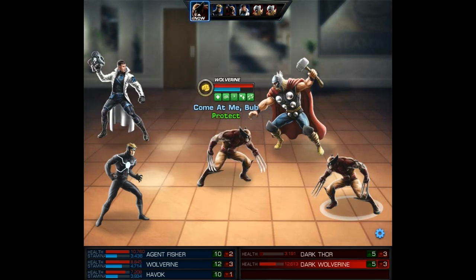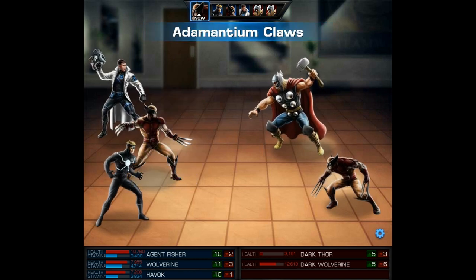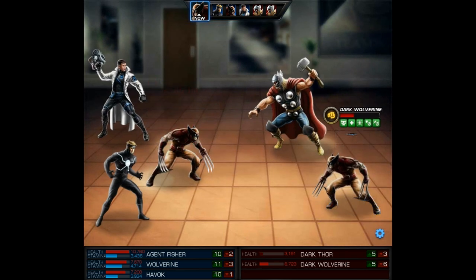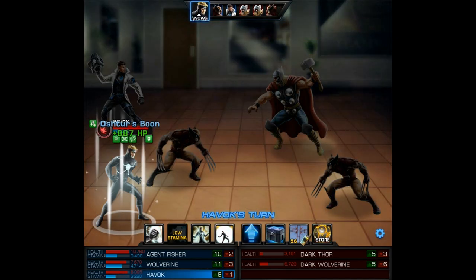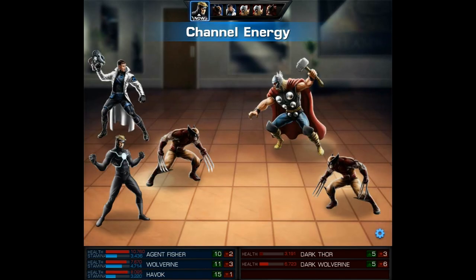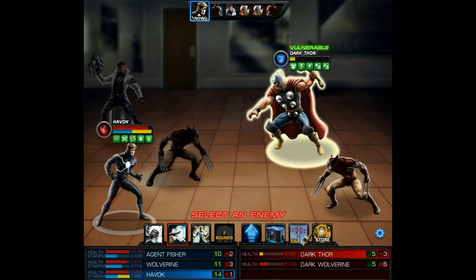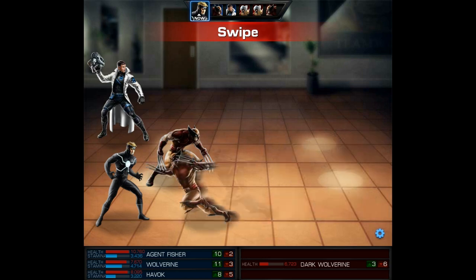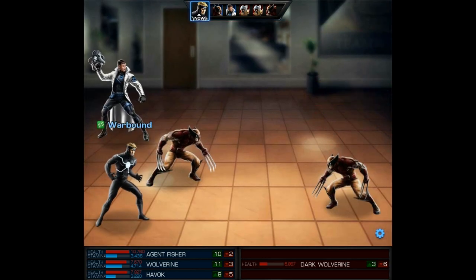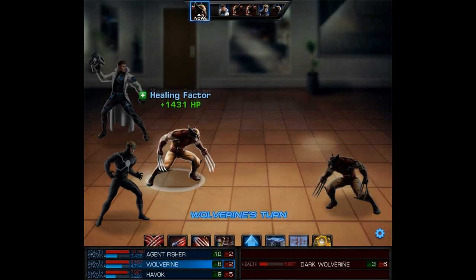As soon as Havoc gets a turn we're gonna take out Dark Thor and we're definitely gonna score another epic overkill. We will try to repeat the same thing against Dark Wolverine, but he may not last until Havoc gets another turn, especially not with our Wolverine counter-attacking him. The enemy gained a Coordinated Attack so Dark Thor throws his hammer and we dodged both hits — his accuracy must be pretty low with all the debuffs we put on him. Here's a Plasma Wave — another 58,000 damage and an epic overkill!